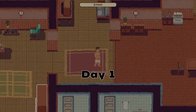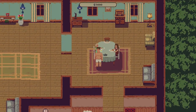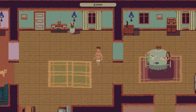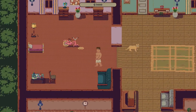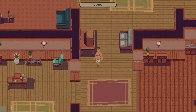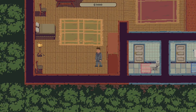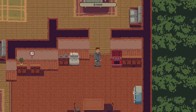Our first playthrough starts on day one. Basically every day starts the exact same — you need to put on your clothes and then go sit down and have breakfast with your family before heading out to work. The game is made up of two minigames: the driving minigame, which requires you to not crash your car, and the work minigame, which is basically just a bunch of math problems.